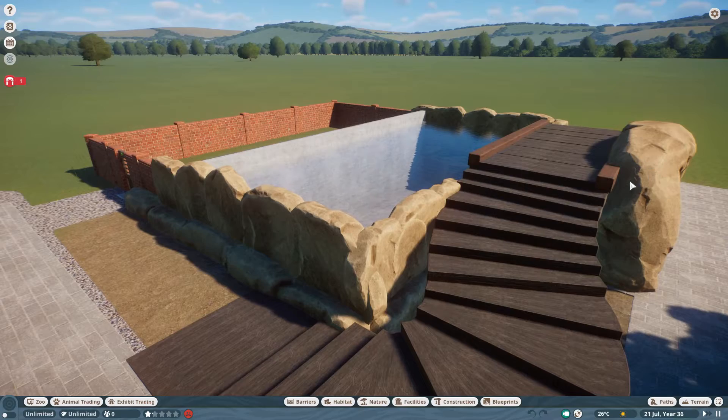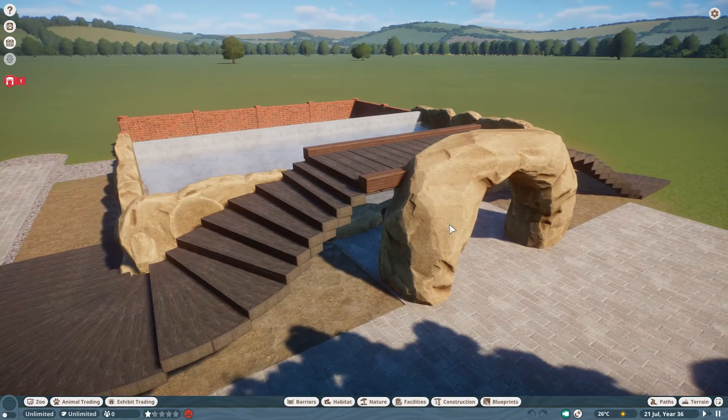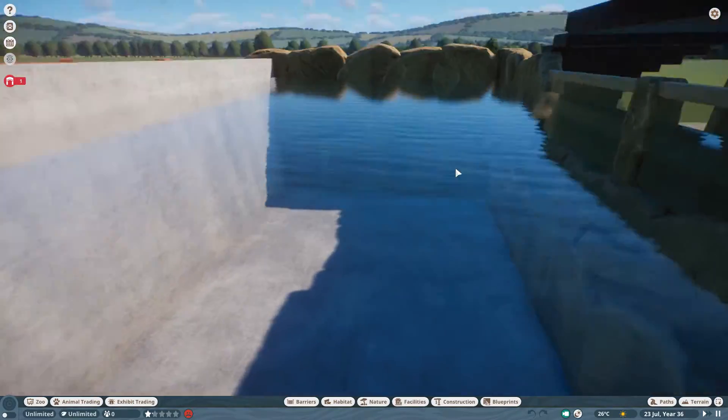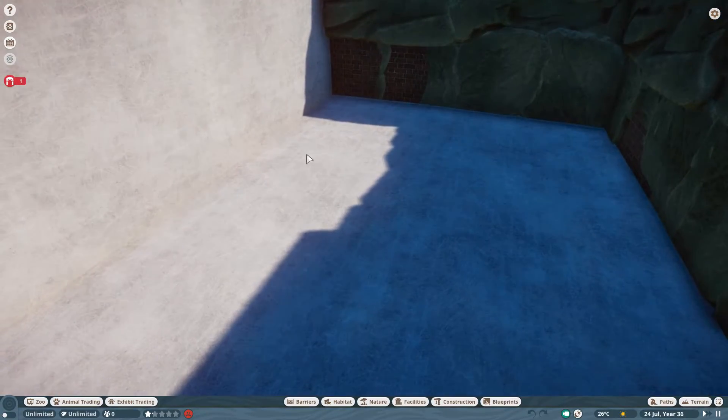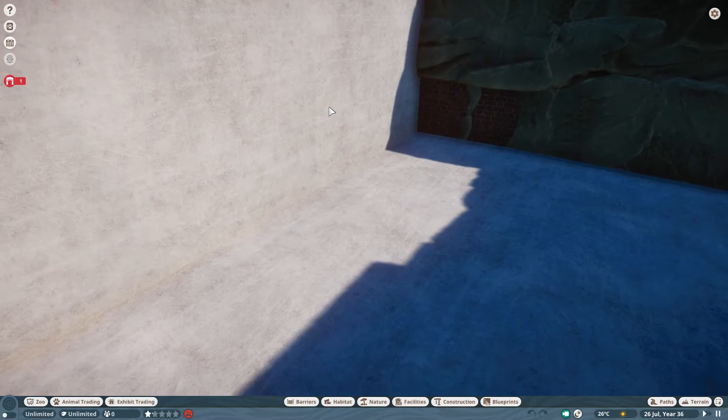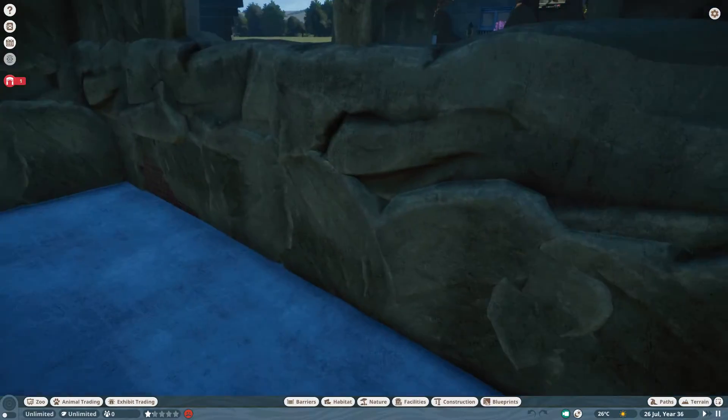I've gone with this faux rock color - I left the color as it is because I thought it was pretty nice. Obviously this is a big artificial pool so I've gone with concrete edging at the bottom and the back, while the front and the sides will be rock.